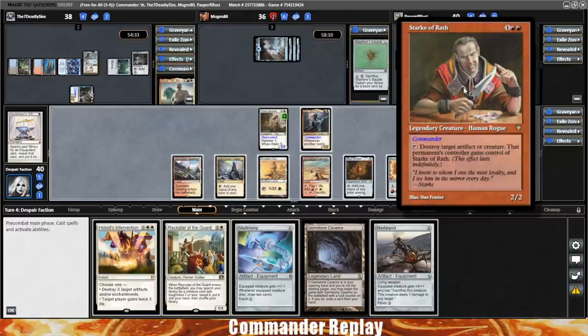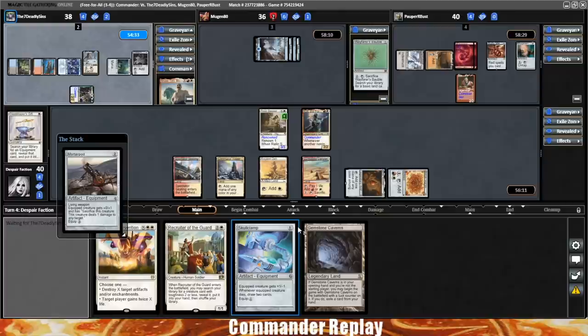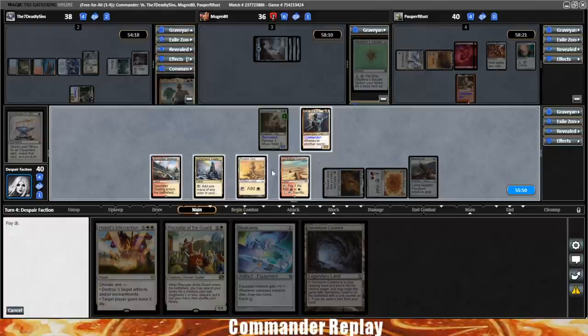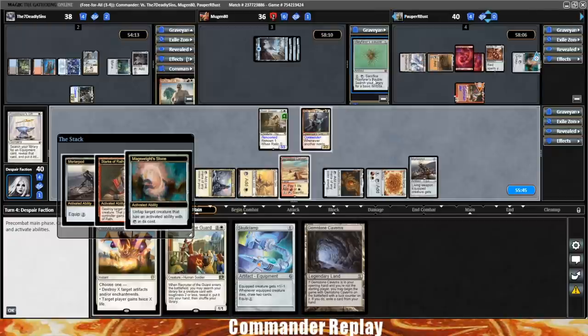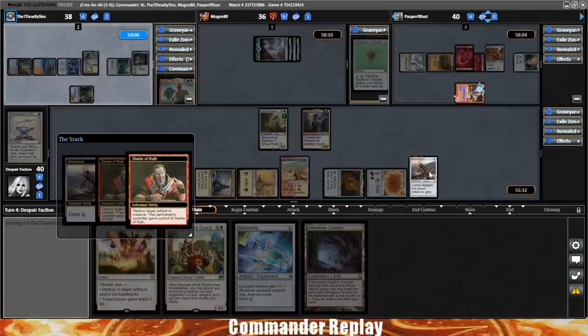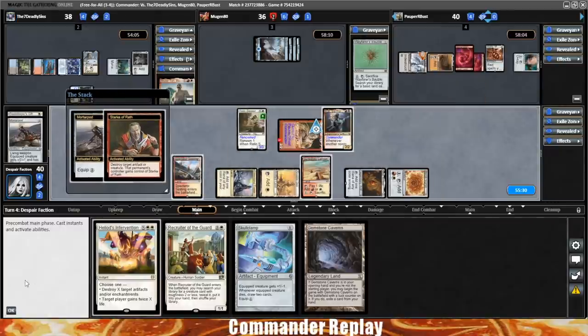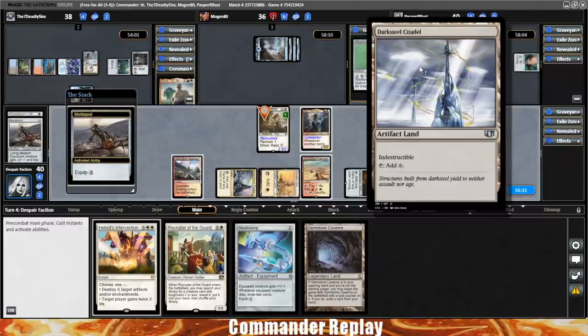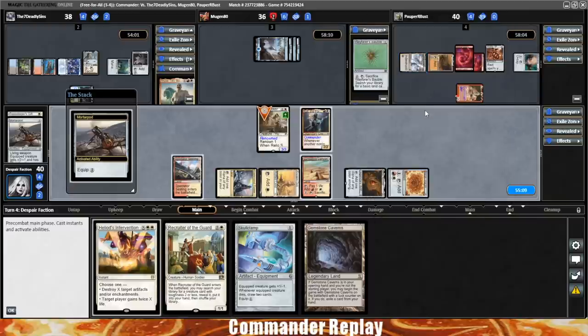I think we try to deal with Stark right here — it's gonna be a bad time for us. Mortar Pod coming in, living weapon, shoot Stark, Mortar Pod on Relic Seeker. They're gonna respond — target is their Darksteel Citadel. That seems incorrect, that looks like a misclick. Now they're trying to destroy our Mortar Pod — that's unfortunate. We can't do much with that — we can't control the Stark. Wait, what? Oh, I see what just happened. Because they targeted the Darksteel Citadel and that resolved last, they get their Stark back. Wow, that's insane.